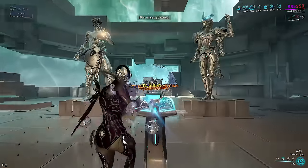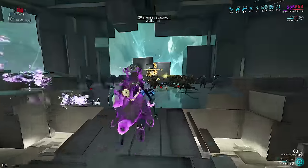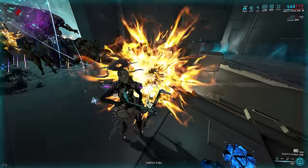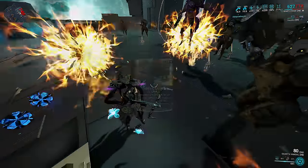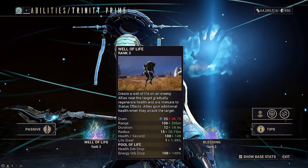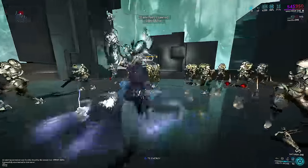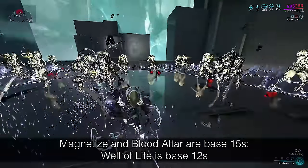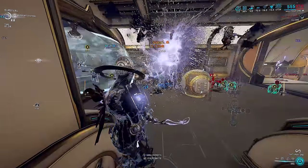Since Blood Alter has equal base duration to Magnetize, the bubble will continue to pull enemies in across its entire duration. Wall of Life also accomplishes this amazingly well with one extra bonus: so long as we're within the well radius — which is easy since we built for range — we're also completely immune to status effects, removing the need for Primed Sure Footed or Rolling Guard. Rolling Guard just becomes optional for i-frames. You can pick between Well of Life or Blood Alter since both already heal.